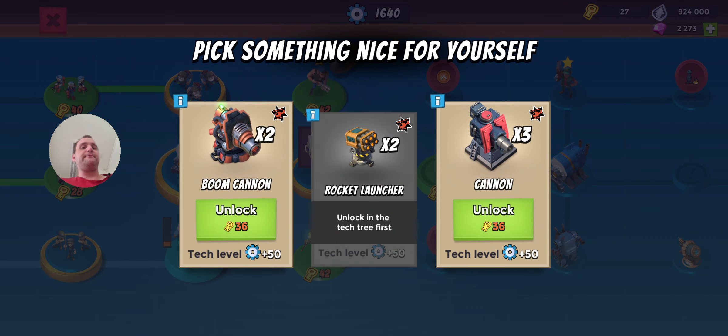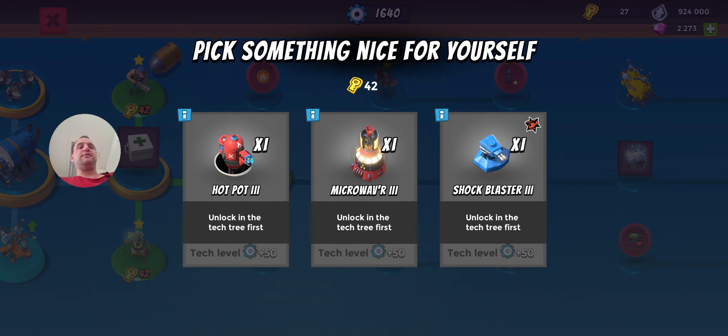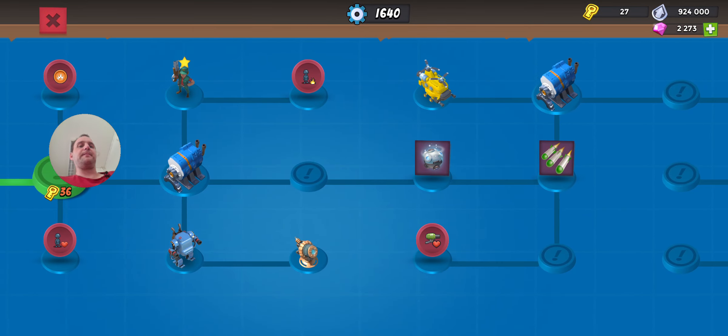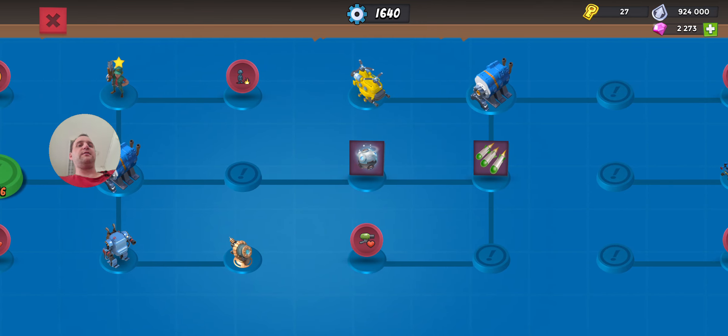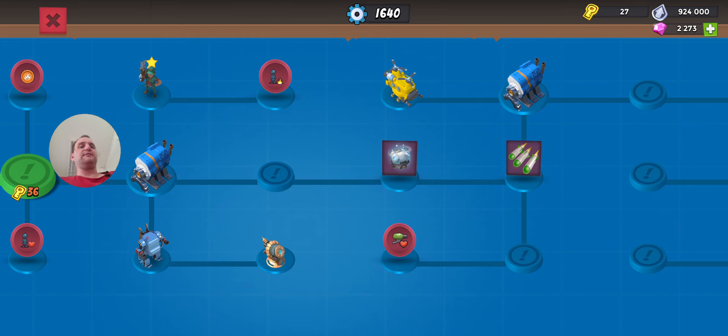Then we're going forward in the weekend here. Probably going to pick up two more boom cannons at the beginning, and then maybe going for six max rockets when I have the tokens — but not earlier than that. Then we're going forward to 6ER, grabbing probably a shock blaster here, and then we're having that cryobomb. That would be amazing — so we can have that in beginning next week maybe.